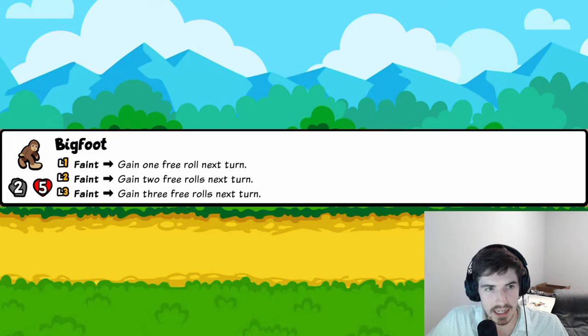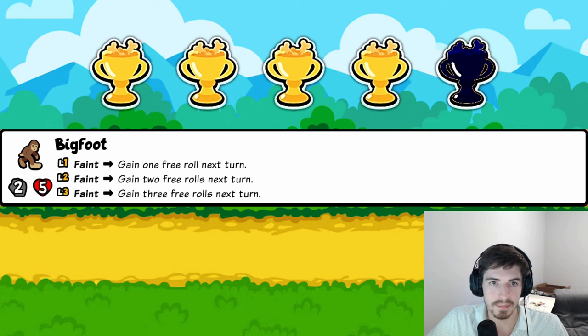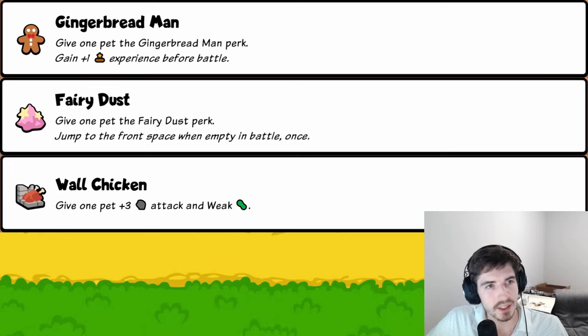The last tier-two entry: on faint you gain free rerolls next turn. If you compare this with a mushroom at level three, you're getting a lot of free rerolls, which means a lot of free level-ups. That alone warrants four trophies.